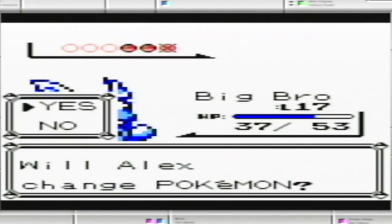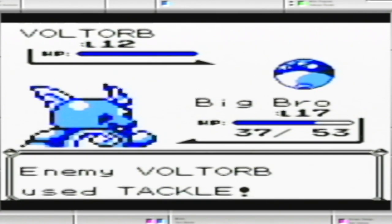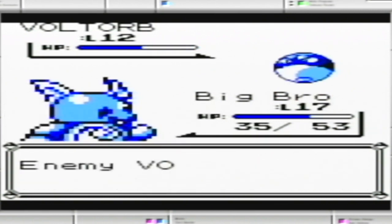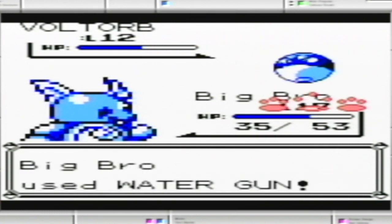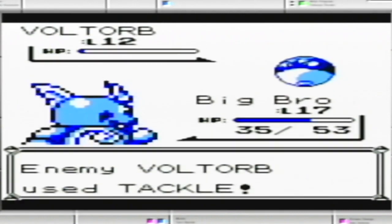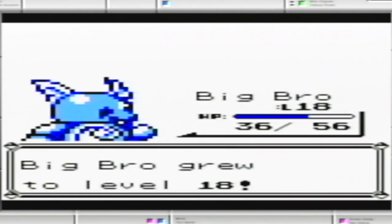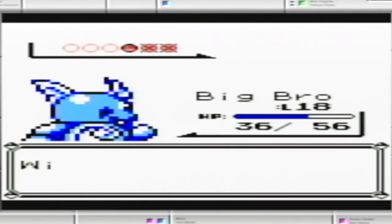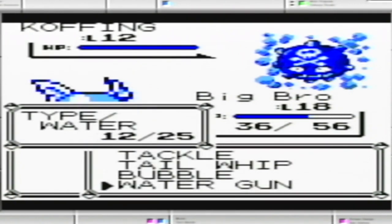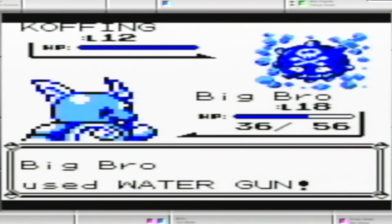The whole Voltorb thing — once again, no Electric moves. I just find it very odd. I think in the later games they do give it a move called Spark, which is a great Electric move. But in this generation, nothing. I don't even know if it even learns Thunder Wave. We'll just give it a Bubble — put that Pokeball inside of a bubble. Fits nicely. So this should be fine here now. I know Koffing is also a Poison-type and it learns the move Self Destruct, but I can't imagine it learning it this early, so there shouldn't be any issues.